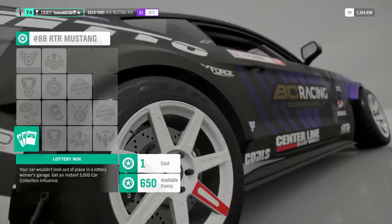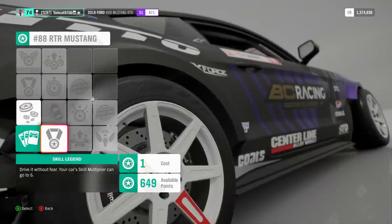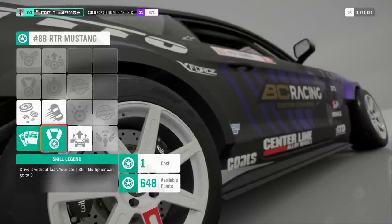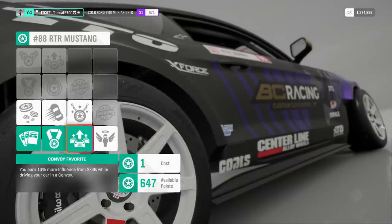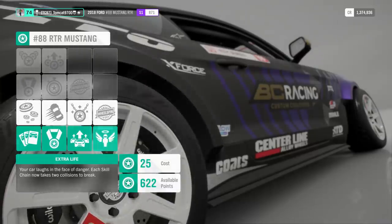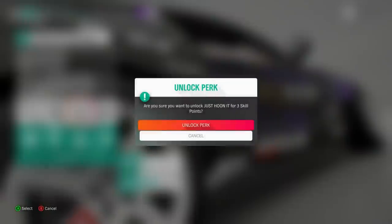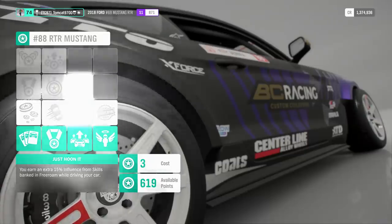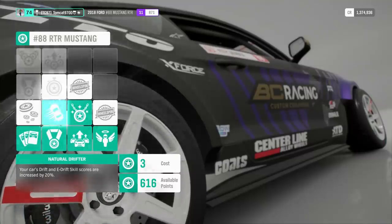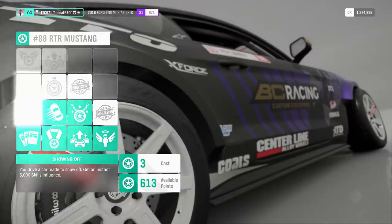So without any further ado, we're going to go ahead and first max out the perks for this car. I'm going to save the wheel spins for later because they're just wheel spins, they're not really all that interesting. We're going to do all the other car-specific perks first, and when it's not in a video I'll do the wheel spins because you guys don't want to sit and watch them. Let's get all this stuff done so we can have the car maxed out perks-wise.